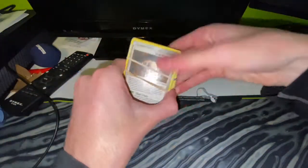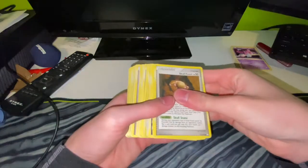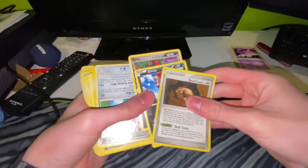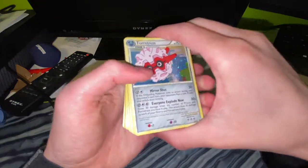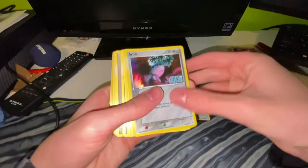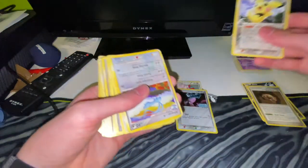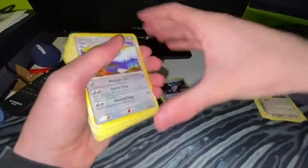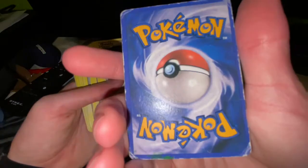Alright first one is done boys, let's go to the next one. These look very old indeed. Oh we got a hollow fortress, Crystal Guardians Aaron, a nice little Pichu. So this is gonna be the good pile and this is gonna be the bad pile for each little deck. These things are old - Altaria, and it is damaged to pieces.